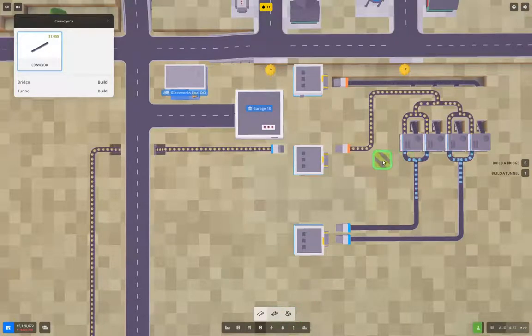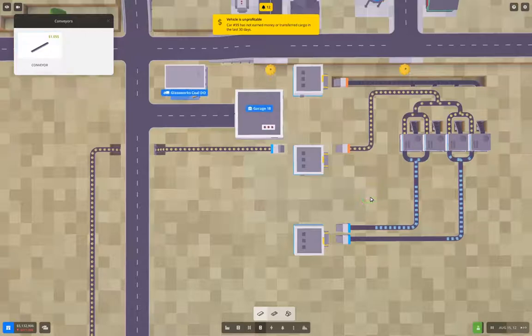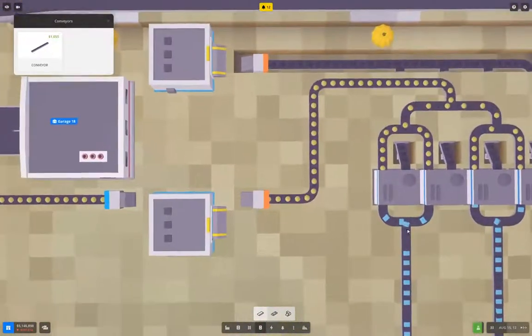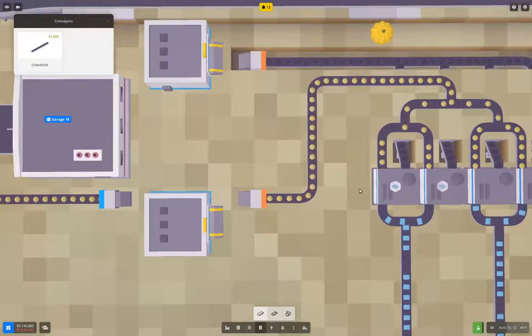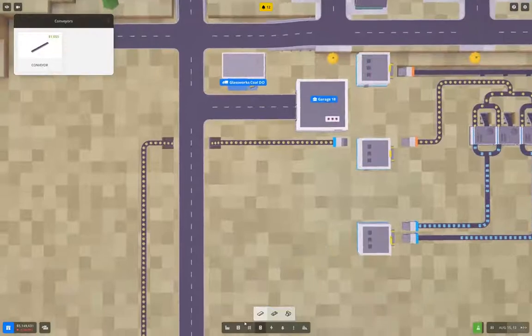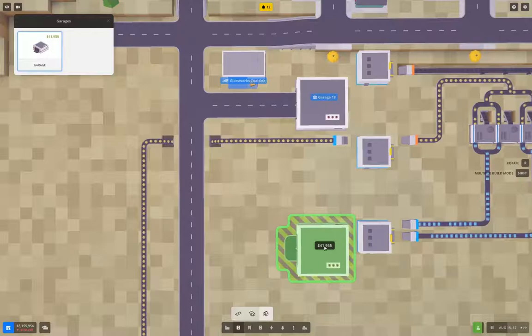I think these conveyors are pretty fast, which will reduce conflict points. That's got glass pane production up. Now I need to actually do something with it.